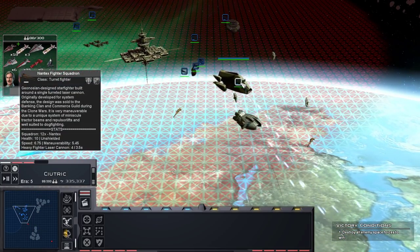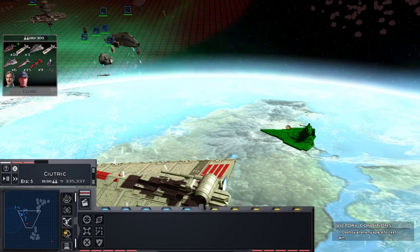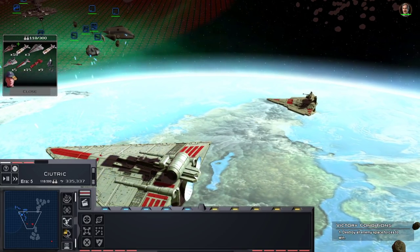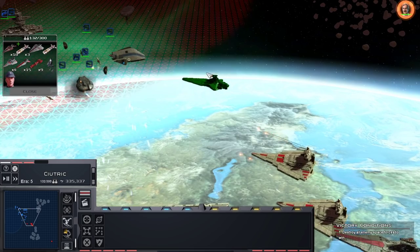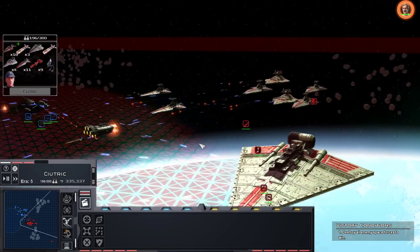They do have a Bulwark - it's a Mark One. Let's get Yularen in there; we'll put him in the back for support. Let's get a couple of front-line Venators since we have them. Oh man, look at that fleet.